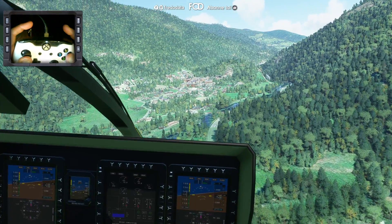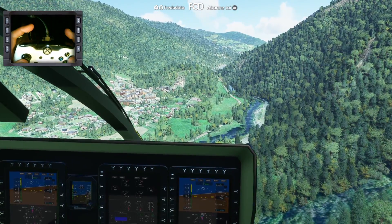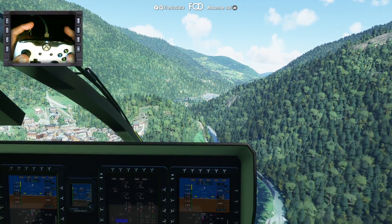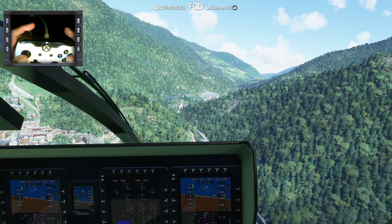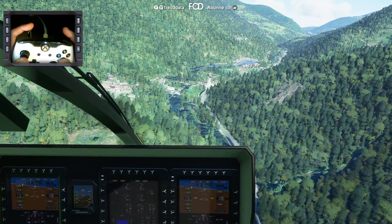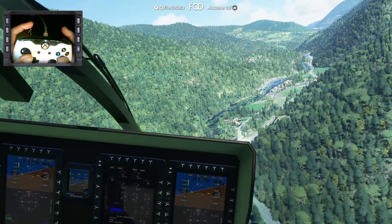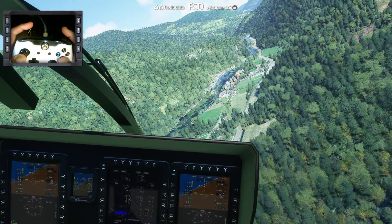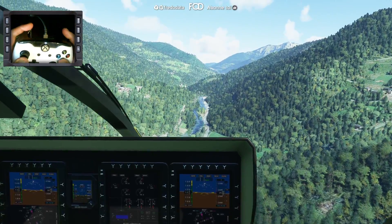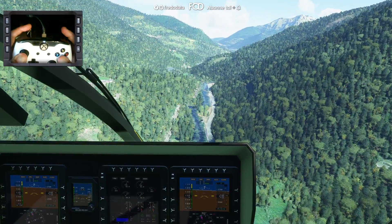Là, il y a quand même une colline — on va essayer de l'éviter, et on va aller atterrir sur un terrain de foot un peu plus loin, là-bas. Là, il faut tout anticiper — un hélico, c'est ça, en fait. Par exemple, si on veut descendre, on ne descend pas directement — on accélère. Pour descendre, ça se règle avec le tangage avant-arrière et la puissance.